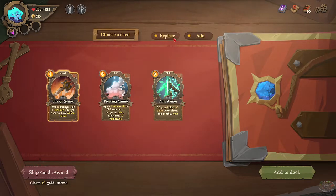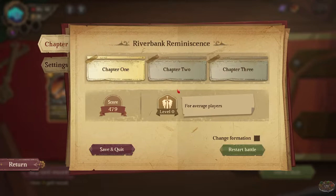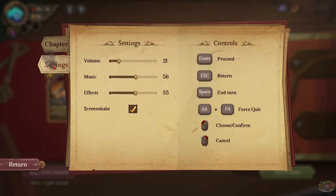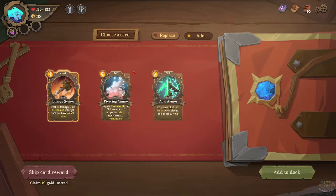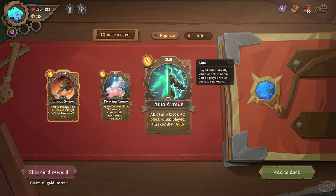I actually forgot about the replace aspect of the game — that's very cool. That's 15 damage, gain one overload if target does not have an attack intent. Deal more damage for each stack, remove block equal to stack at end of turn. Enemy attack intent displayed above enemy; add one vulnerable to all enemies; if target has aim or all, gain six block plus two block when played this combat, auto.